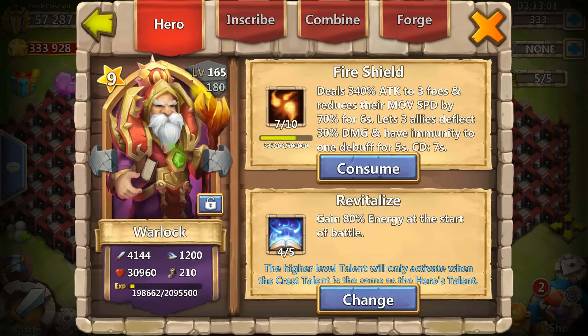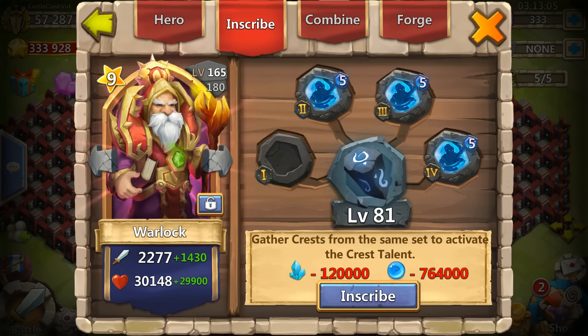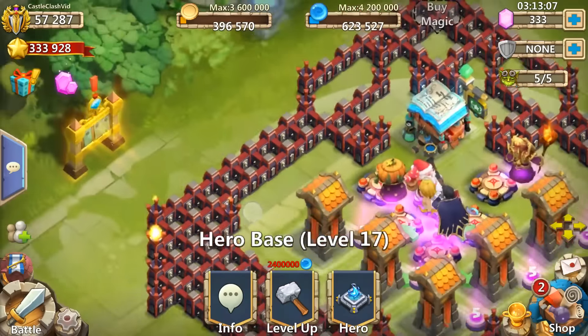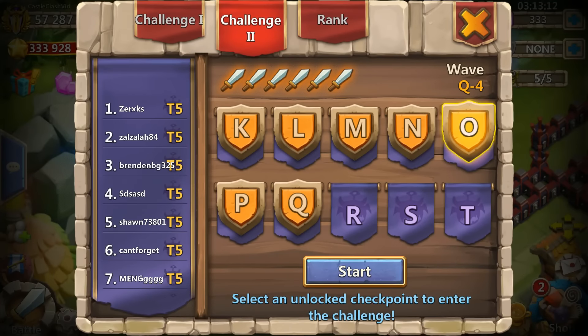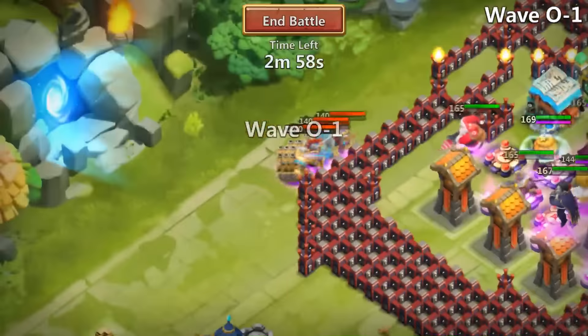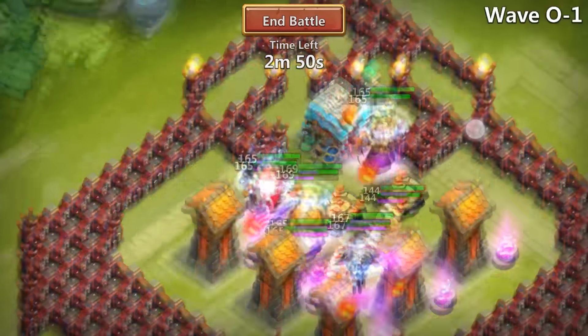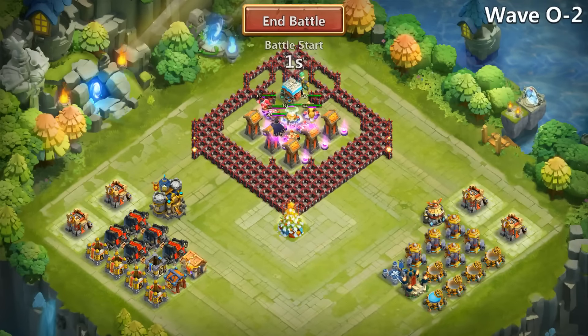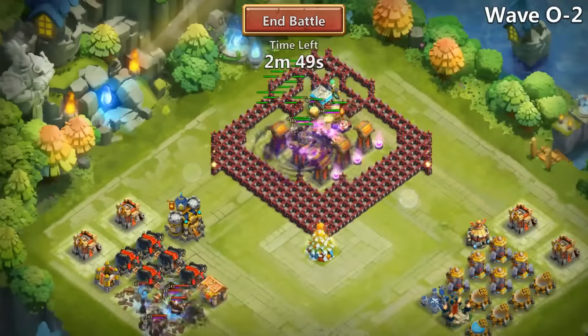It all depends on your levels, but that was definitely a pretty big difference and it's going to help out. That was only showing attack — Bulwark also boosts your hero's hit points by 20%, depending once again on the level of the Bulwark.